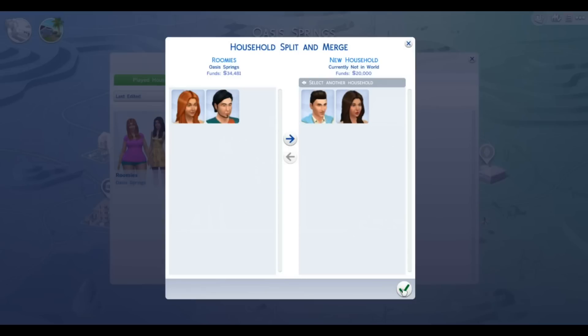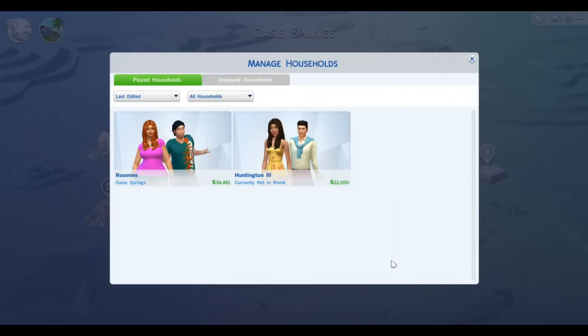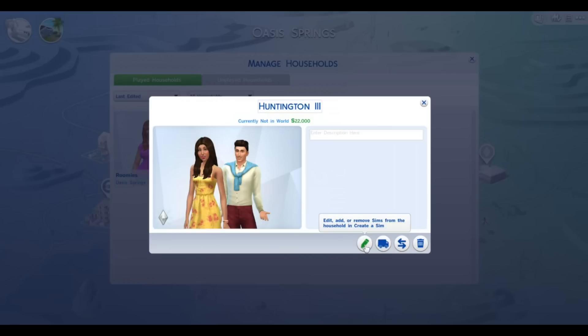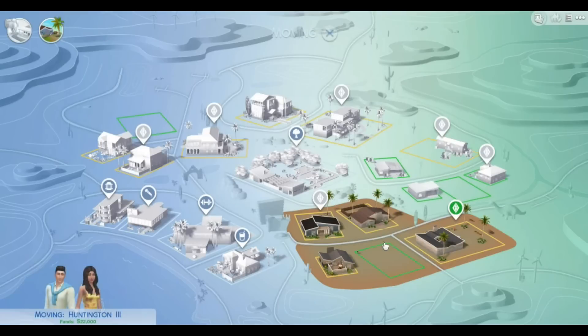I click check. Okay, so this is now the new household. This is currently not in world, as I clicked on them. And then I can move them into a lot.